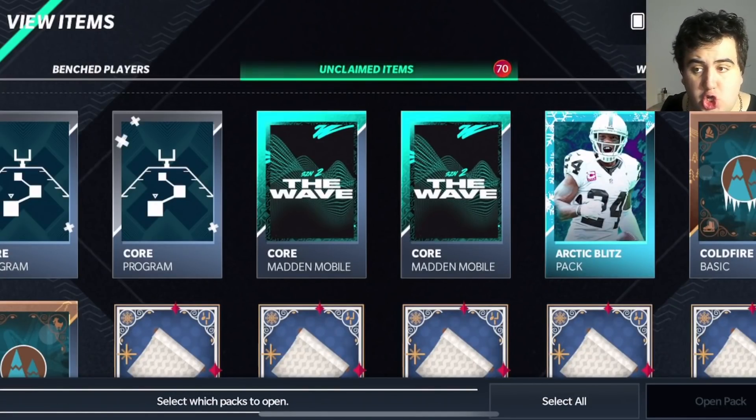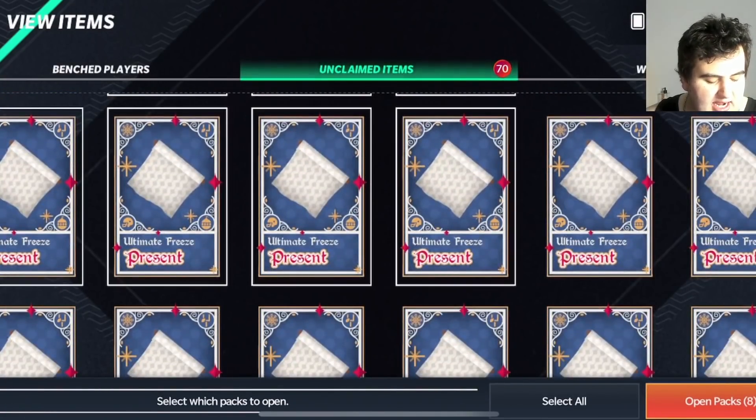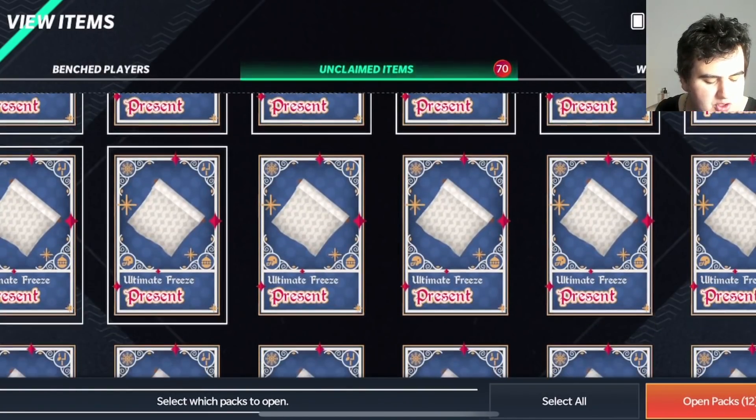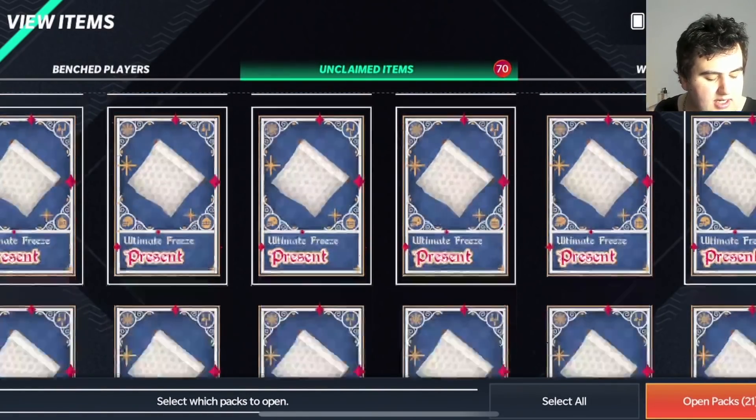Ladies and gentlemen, welcome back to a brand new video. It is almost Christmas and we are opening up one of the biggest pack openings in Ultimate Freeze history — 75,000 gems worth of present packs, trying to pull some awesome elite presents, small presents, and potentially a giant present. We have so many here, I'm going to start clicking on them.